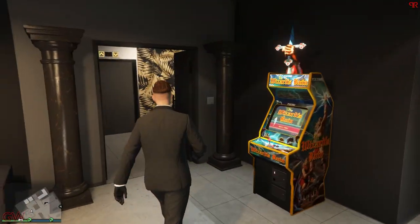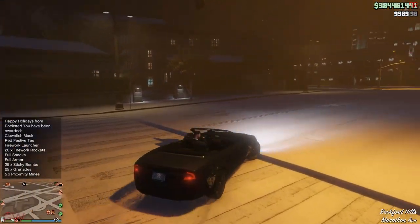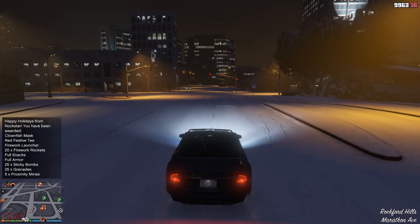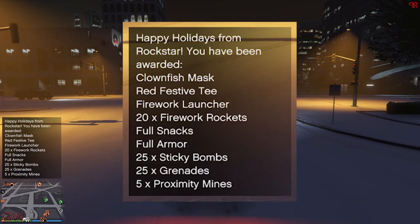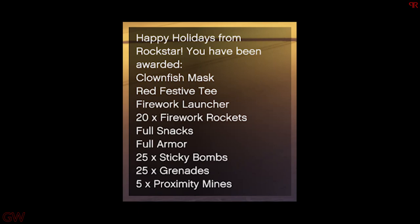Along with the snow, you also get festive gifts that are rewarded to us almost every single year during the festive holidays. For today we are getting a clownfish mask, festive clothing, firework launcher, snacks, armor — all the usual stuff we get almost every single year.